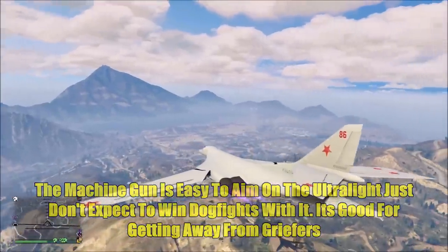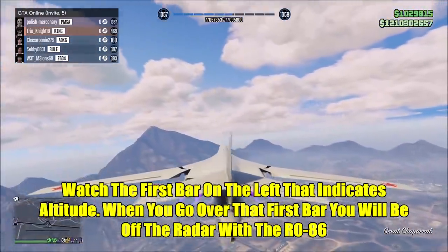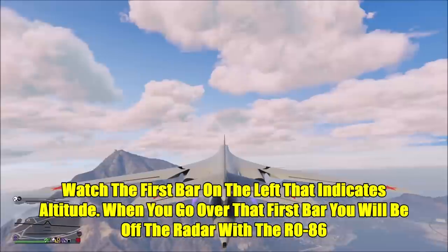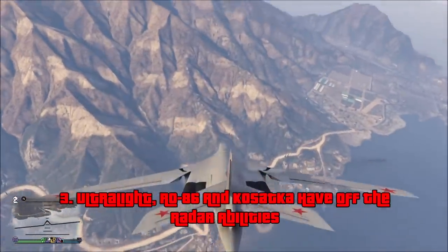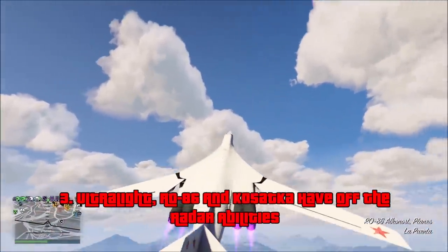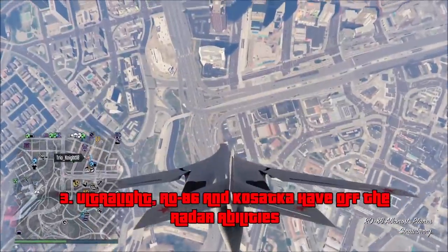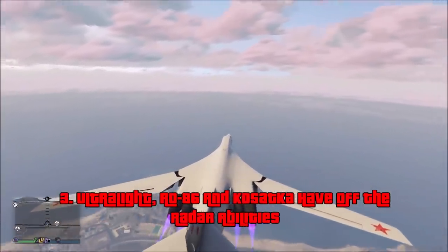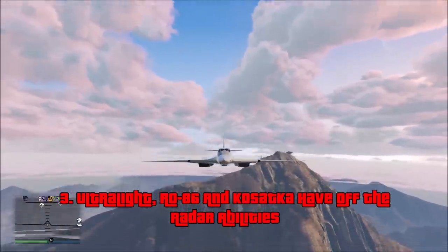The next off-radar vehicle is the RO-86 Alkanost, which came out with the Cayo Perico Heist update. It costs $4,350,000, or a trade price of $3,262,500 if you complete the Cayo Perico heist with the RO-86 approach. To go off-radar in this one, you can fly at any speed you want, but you basically have to be at a certain height. When you go over that first line on the altimeter on the side of your screen, you will be off the radar. To confirm, your arrow on the map will be blinking.